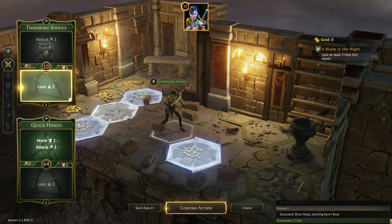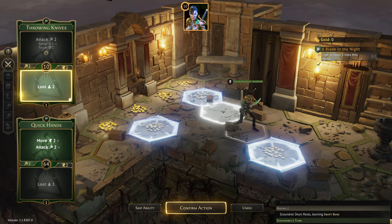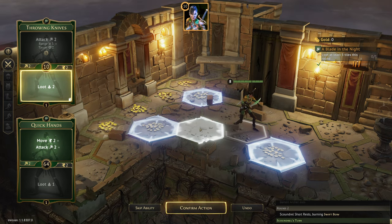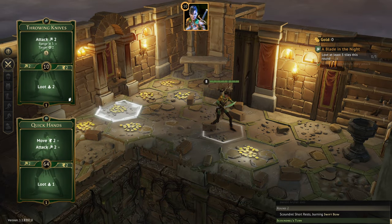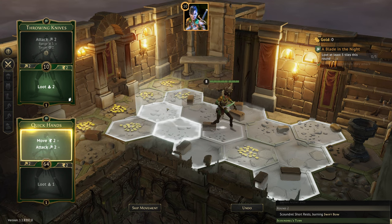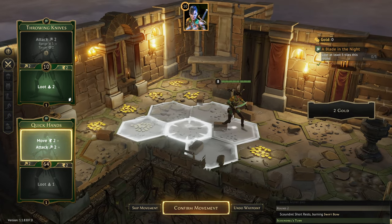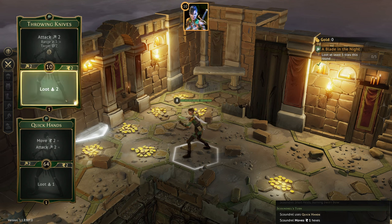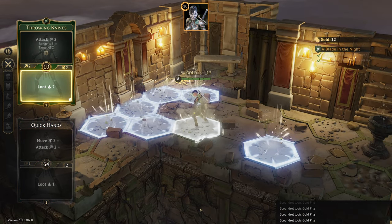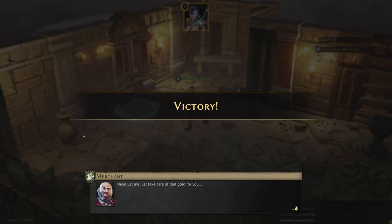The loot-two is only going to reach so far, so we need to move in closer. Moving one space closer gets us almost all of them, though we have to choose between a couple on the edge — we can't quite get every single one. We skip the attack, use loot-two, and grab almost everything. It's a real shame that one's not just a little bit closer.